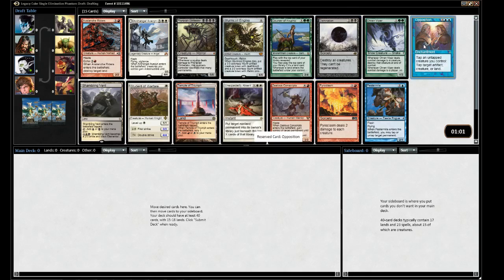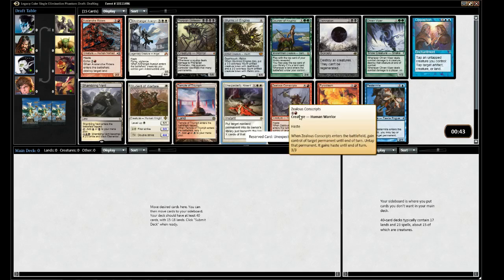Opposition is fantastic - can't really pass Opposition. And then there's Pestermite and Zealous Conscripts for the Kiki-Jiki combo. It's a very strong combo, even stronger in Legacy Cube, but I just don't have fun playing it, so I'm going to stay away from that.